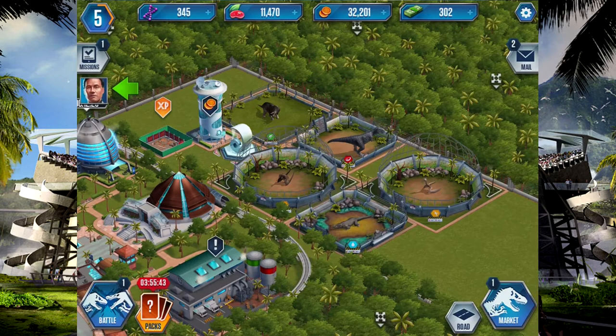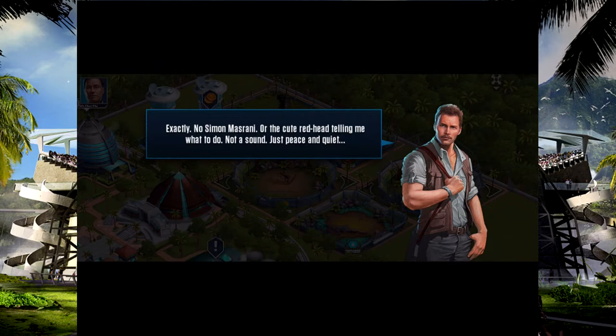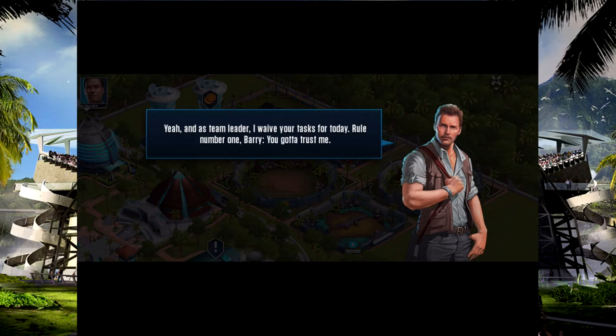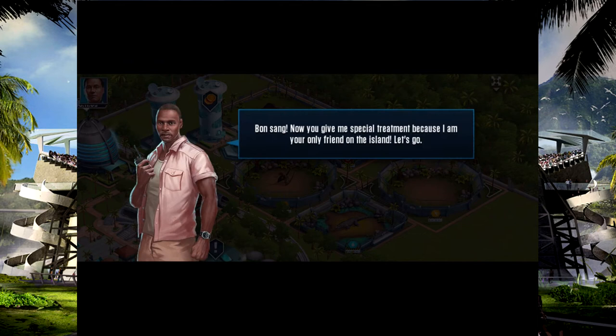No Simon Masrani or the cute redhead telling me what to do — just peace and quiet. It was you who assigned me free carnies to handle at the beginning of the month, remember? As a team member I waive your tasks for today. Rule number one Barry — you gotta trust me, I always know what I'm doing. Owen isn't exactly the best at doing his job, but he's good at raptor training, we know that. Now you give me special treatment because I am your only friend on the island!